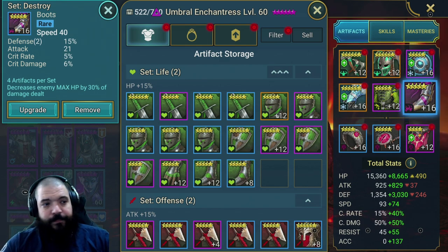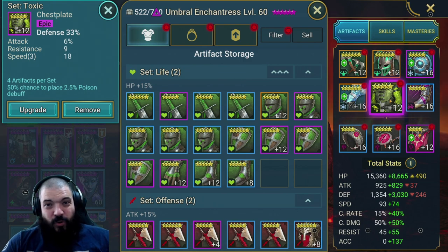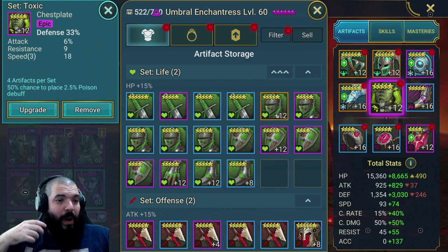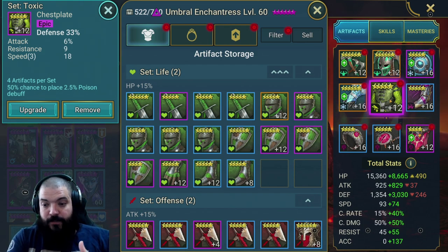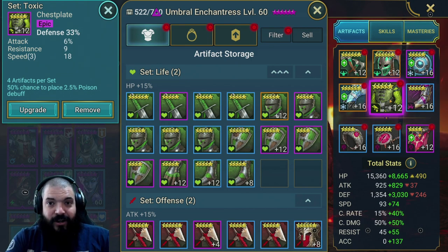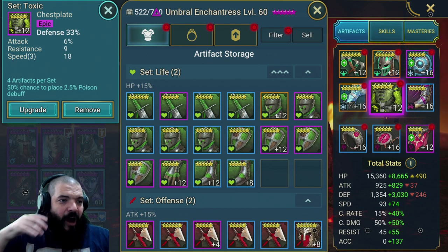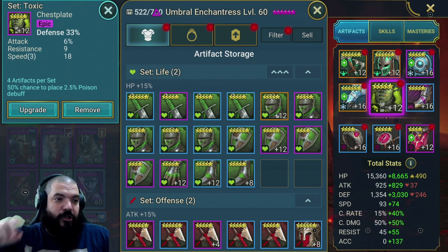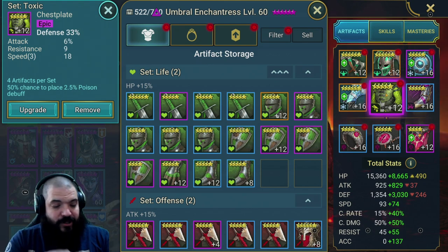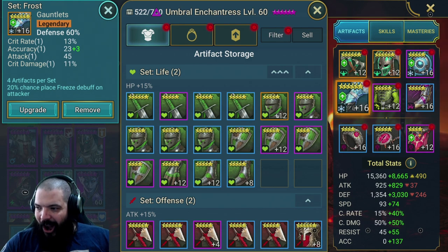For the chest, you want a defense percentage chest with substats of speed, accuracy, and crit rate. You want to be building her crit rate up as much as possible because she hits like a truck. I wish I had her crit damage and crit rate up a little bit more - I just haven't found the right gear. So defense percentage for the chest piece, with substats going for defense, crit rate, crit damage, speed, and accuracy.